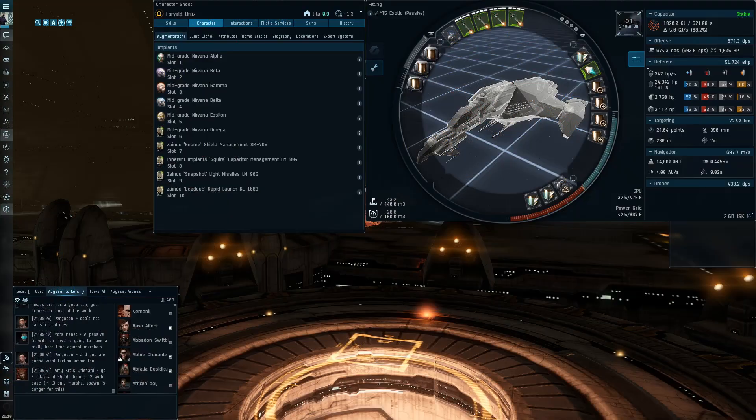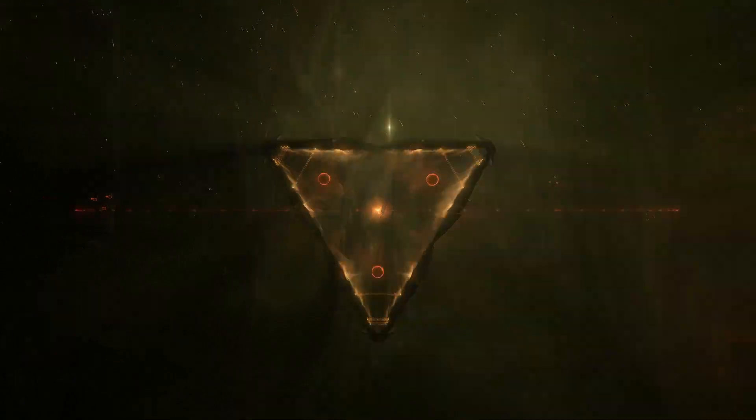So here it is — the T5 exotic passive Gila. I've had an incredibly easy time farming with this fit, and this guide's not going to be very long because honestly it's pretty easy. Everything you see here is absolutely necessary to farm T5s, and you can only do exotics. The damage on this fit is too low to do gamma sites, so you'll have struggles there, but T5 exotics has been pretty simple. Let's go ahead and jump in.